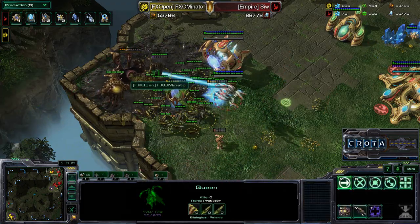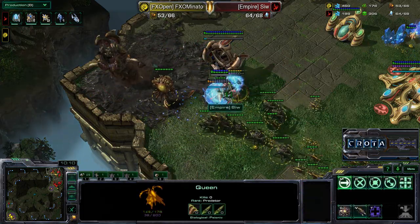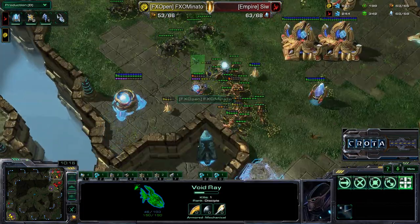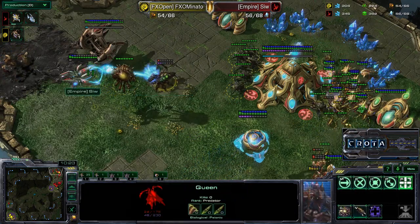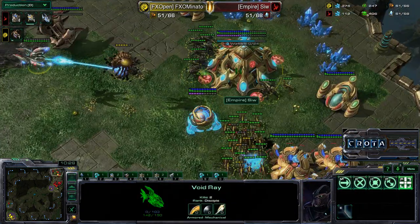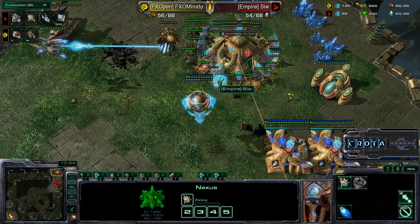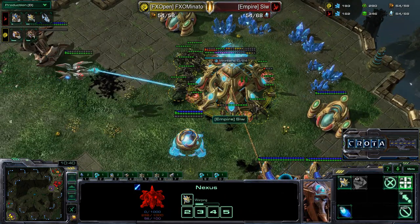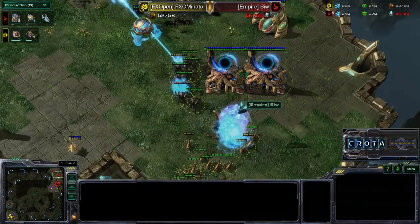Roaches are out and the Queen is coming out as well. Is it going to be able to take down the Void Rays in time? The Roaches and Zerglings are engaging inside. There's a force field on the ramp — no reinforcements, no units able to make their way down to the low ground. The Queen should just be engaging against the Void Rays. It looks like this is going to be a one-base trade for both sides. The Mothership Core now activates Photon Overcharge — too little too late as the Nexus goes down. All these pylons will get taken down as well.